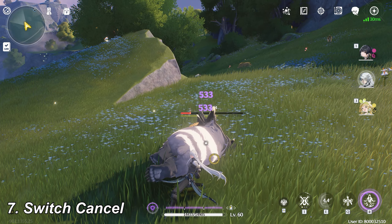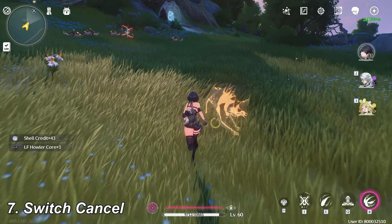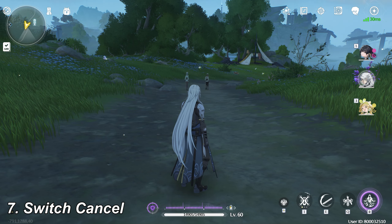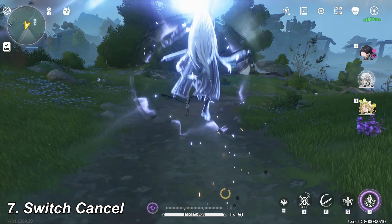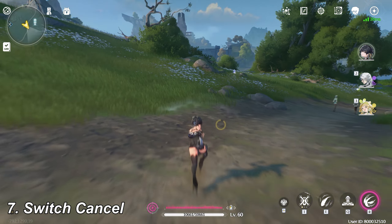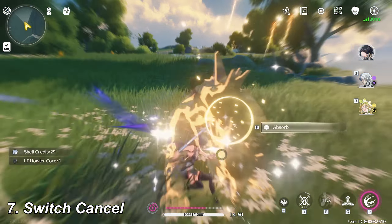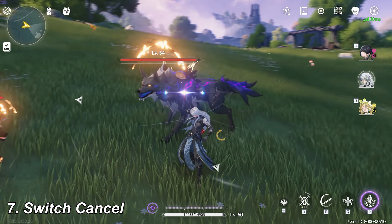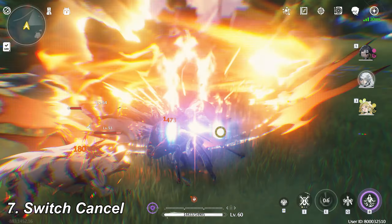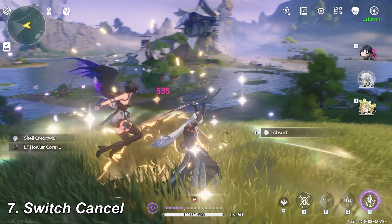Switch cancel is a trick that cancels the animation of characters. Some characters have long animations on their skills, so we need to cancel them to move more quickly and effectively. For example, Calcharo's heavy attack deals pretty good damage to enemies, but its animation is too slow. So when you do the heavy attack, you can switch to another character instead of waiting for his animation to complete. The damage from Calcharo is still fully released, while your Rover is now on the field casting her resonance skill. Try to use switch cancel to deal higher DPS and make your combat more interesting.